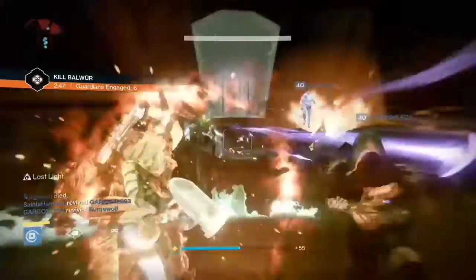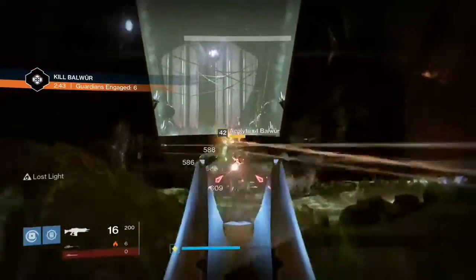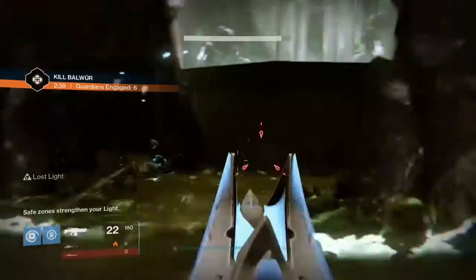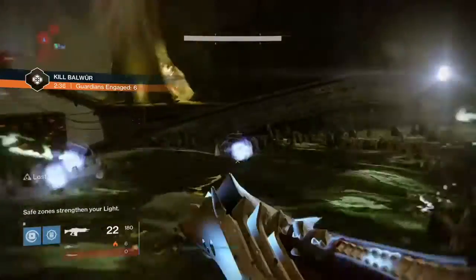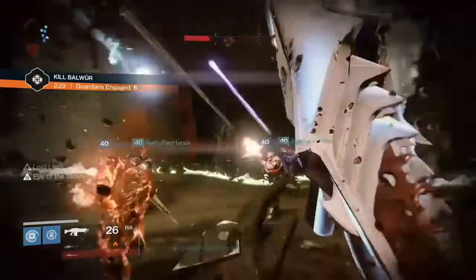Supers also help a lot for this, especially with the splash damage. If you get a ton of those cursed thrall, you can take out all of them — hit one, get that chain reaction. Same thing with knights, and it takes out the acolytes with the hammers in about two hits, so it gets rid of them nice and easy.